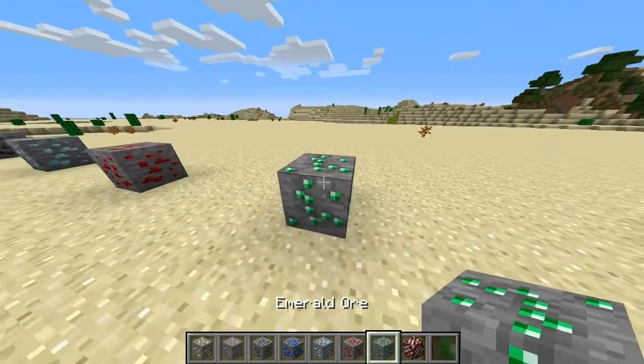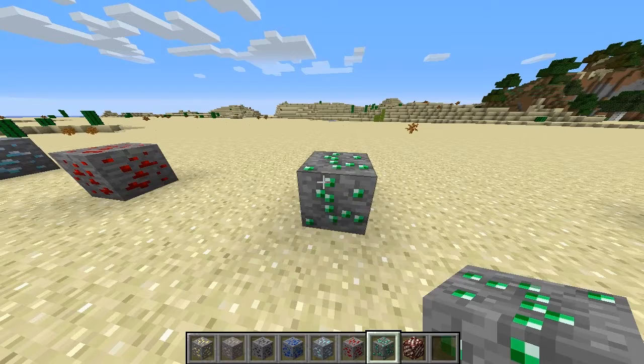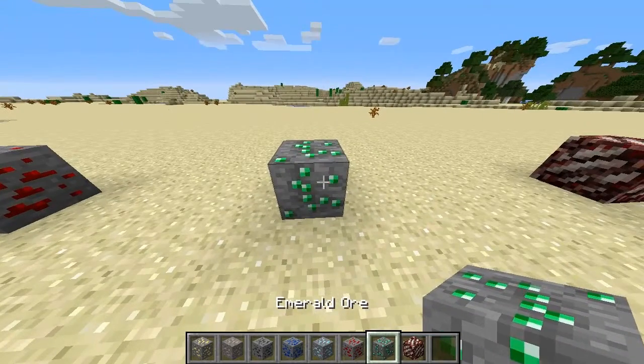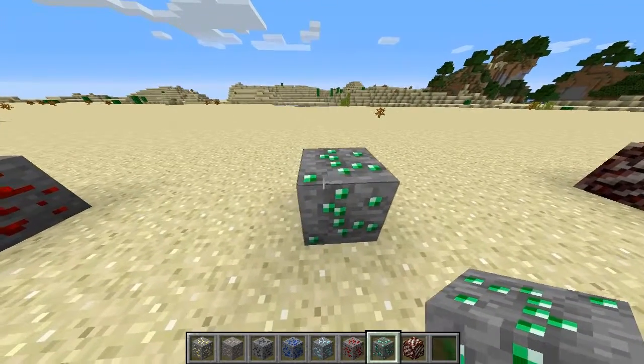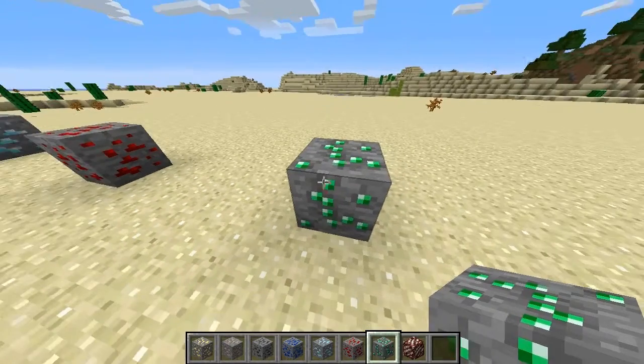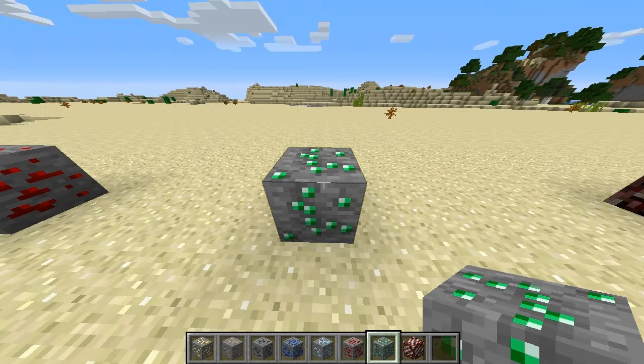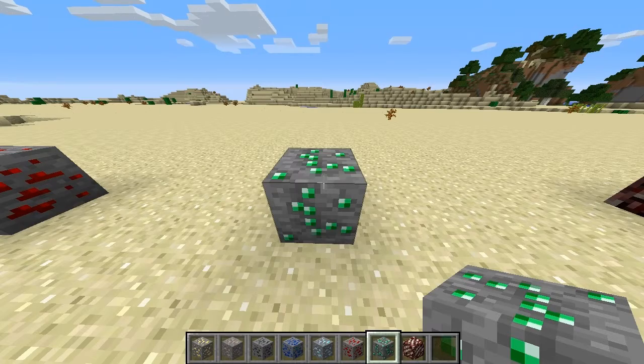Next you're going to be on the emerald ore. These ores are found through different caving systems. You won't always find one, and it'll be just kind of tricky to find each and every one of them. Through searching you'll be able to sometimes come upon them, and then it'll be like a prize. The emerald can be used for not too many things, but for example you can trade with villagers, and there are a few opportunities for it.